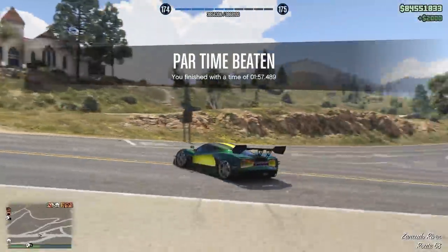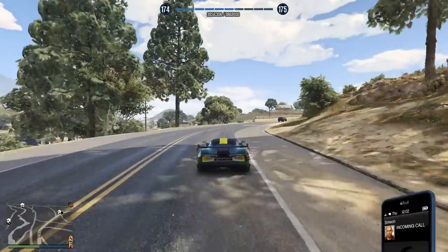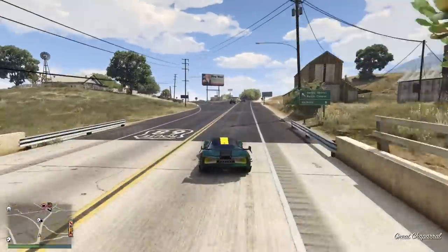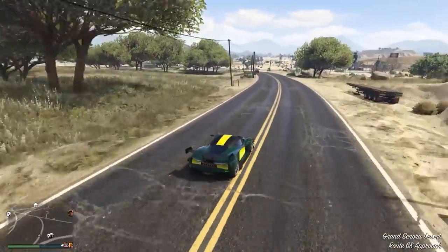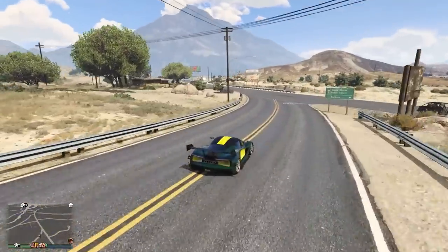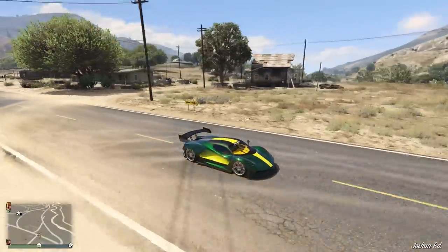Overall, the Ocelot Virtue is an absolutely fantastic vehicle. The fact that you can make it Amanitech is even better, and it is by far the cheapest Amanitech vehicle you'll be able to get your hands on — and honestly probably the best, judging by how fast it is. You're not able to get bulletproof glass, but everything else is just as good. Hopefully you enjoyed today's video. I'll see you all in the next one. Bye-bye.